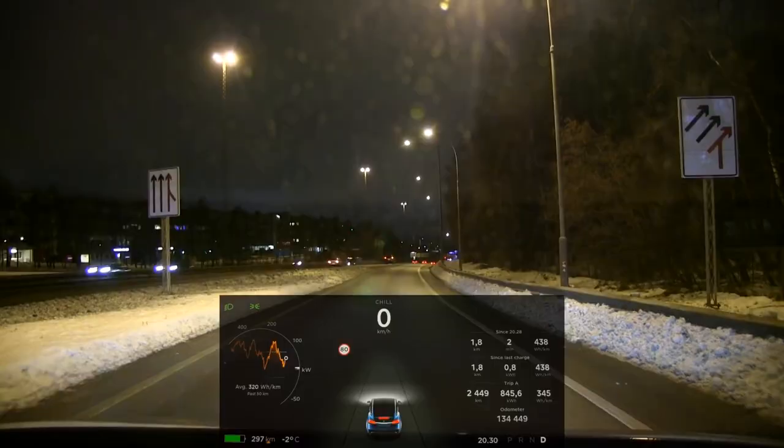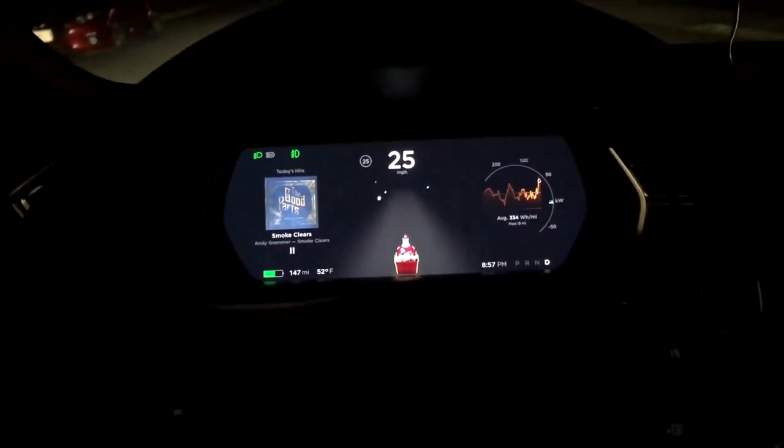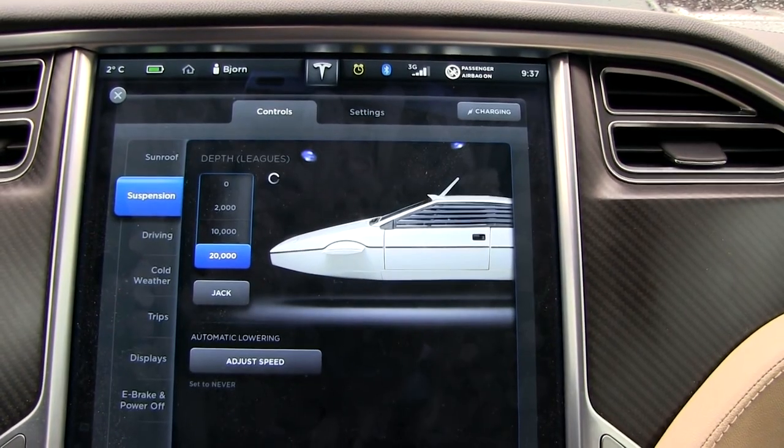Dog mode, sentry mode, chill mode, romance mode, fart mode, Santa mode, holiday show mode, James Bond mode — and the list goes on for all of the other easter eggs inside current Tesla models.